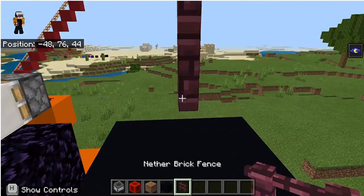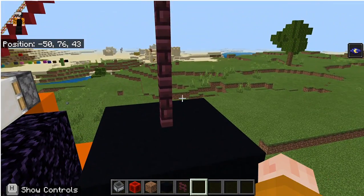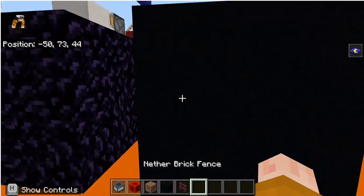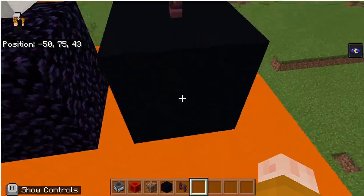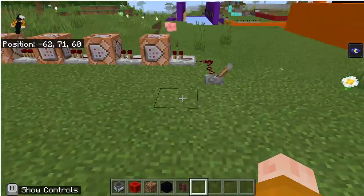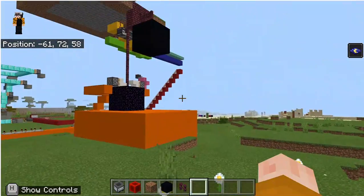Then one redstone tick later, it fills in with the fence block. And at the same time, the one below it is being filled in by another command block. So that's really interesting, and I have a reset button here, which just sets it all back to normal, as you can see.